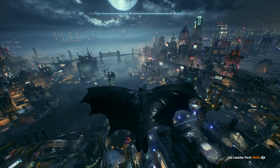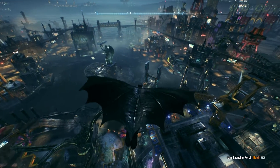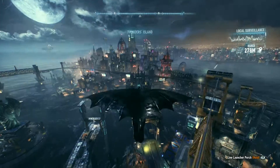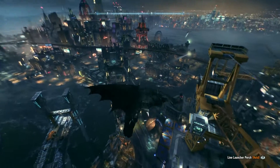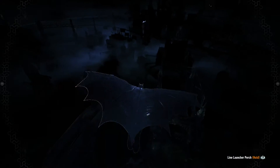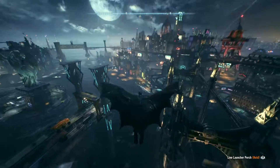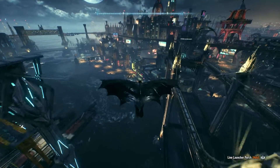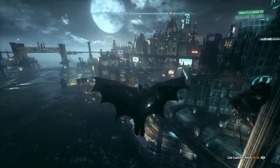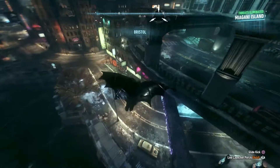I hope they put a photo mode into this game eventually, because sometimes it's really breathtaking. I want to head into a more troublesome area of Gotham — maybe we can find some bad guys to beat on. This is the more central area where all the big business buildings are. There's usually guys up to no good over here. You can also at any point access the Batmobile — I'm purposefully not using it because I want to save that for my other video.